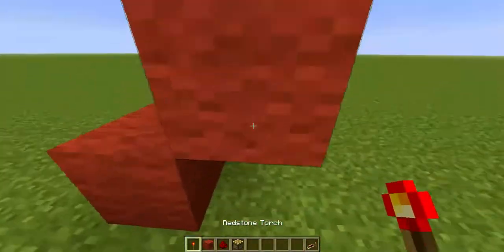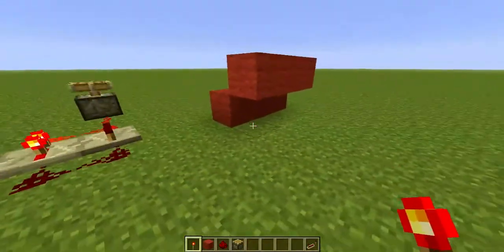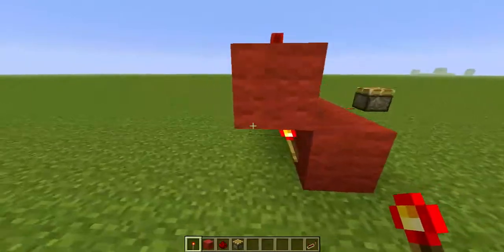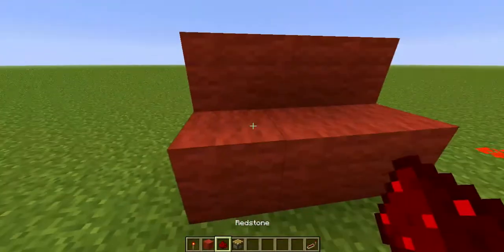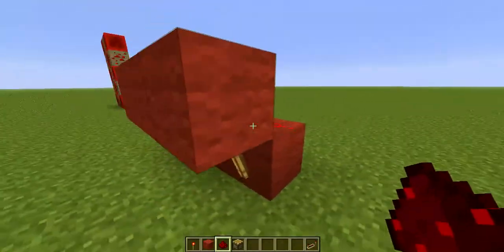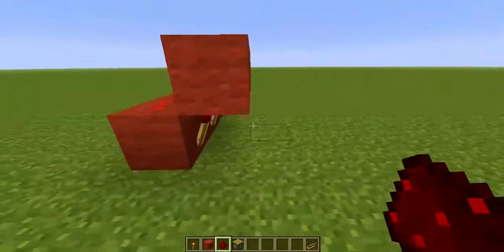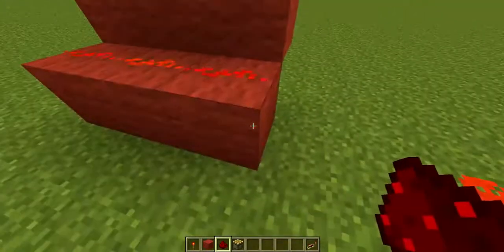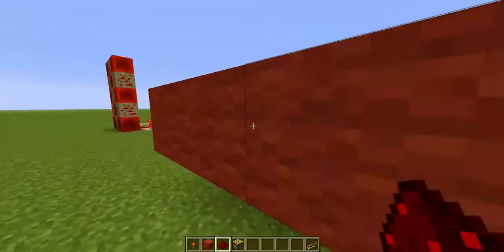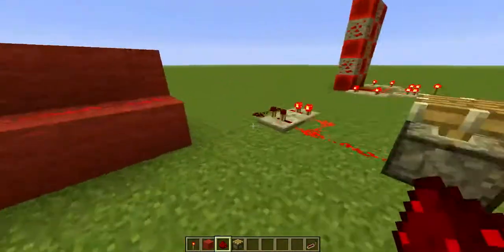All you want to do is make a structure like this, three by three — it can be larger, but the minimum is three by three. You're going to put three torches at the back, and Redstone. Then you place three Redstone pieces on the other side with torches. What's happening is that this torch is powering this block, which powers this Redstone, which powers this, which powers this, which denies this, which denies this, which powers that — and it just goes in a cycle like that.